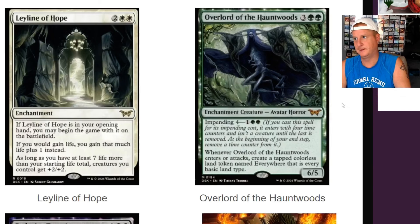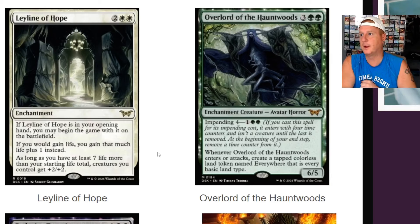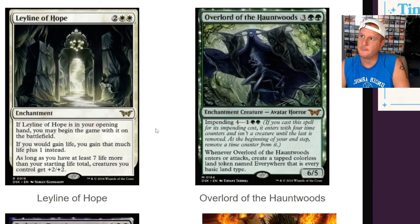Leyline of Hope — that's right, leylines are back. Four-drop. If Leyline of Hope is in your opening hand, you may begin the game with it on the battlefield. If you would gain life, you gain that much life plus one instead, as long as you have at least seven life more than your starting life total. Creatures you control get plus two, plus two. There are ways to crazily gain life by like turn two, turn three, and then all your creatures get that anthem plus two, plus two. This could be fun in an angel build.